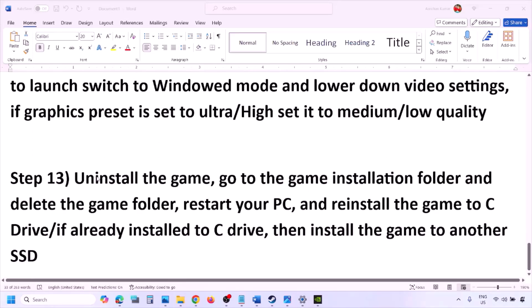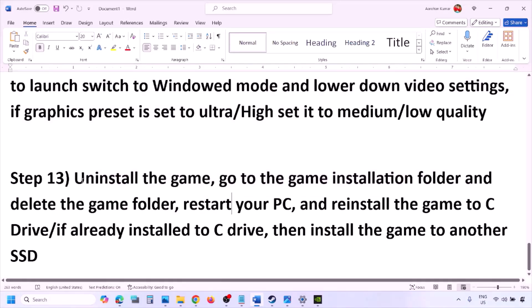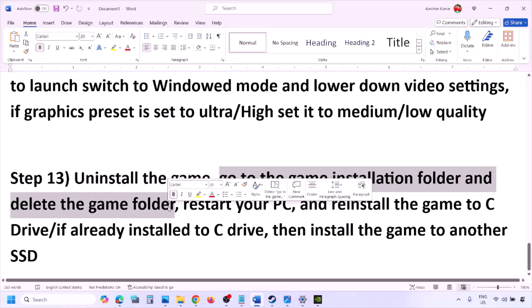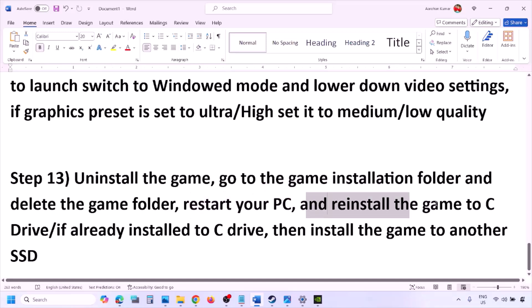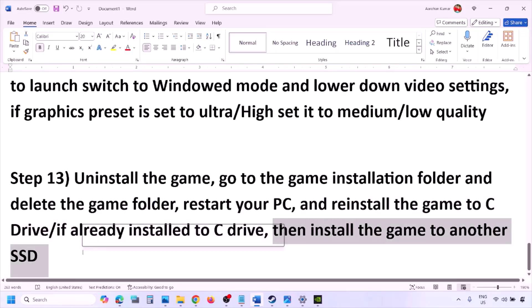The last step is to uninstall and reinstall the game. Go to Steam, right click on the game, and click Uninstall. After the uninstall, go to the game installation folder and delete the game folder, then restart your computer. Reinstall the game to the C drive — if it was installed on the D, E, or any external drive, try installing it on the C drive and check. If it is already on the C drive, try installing it to another SSD and check.